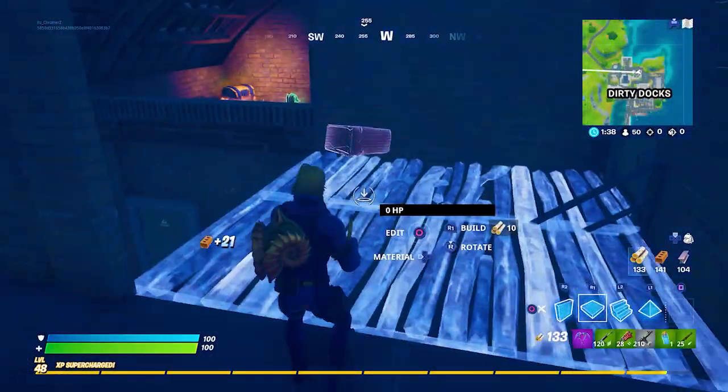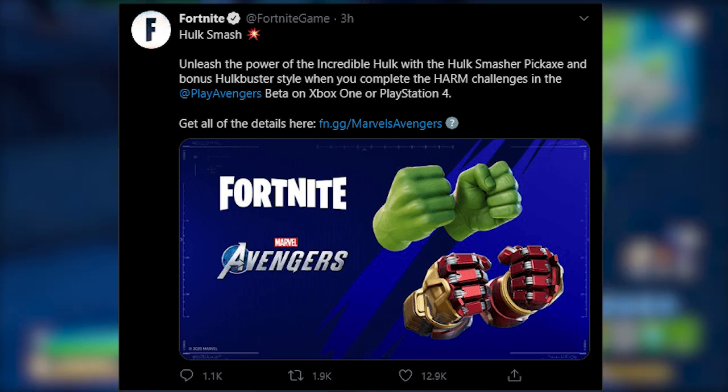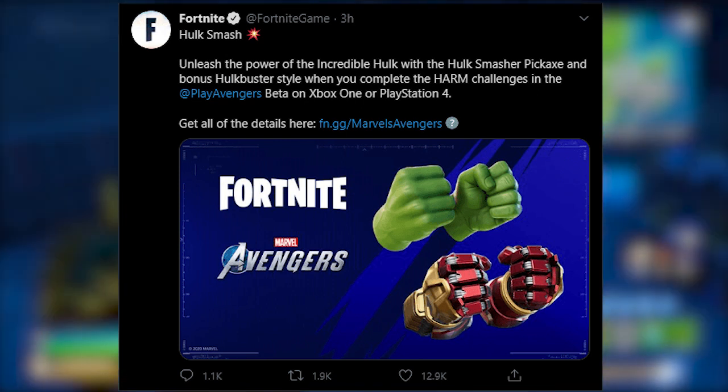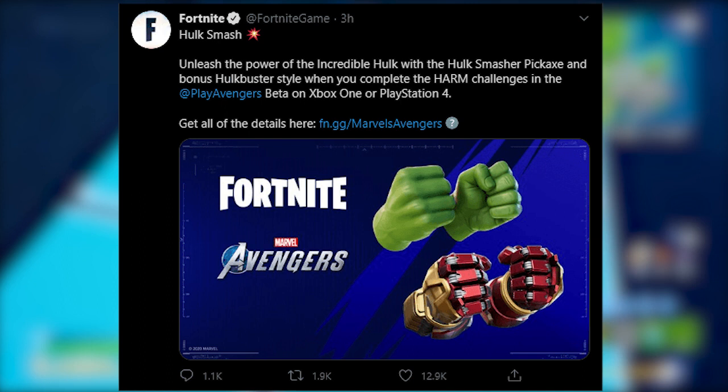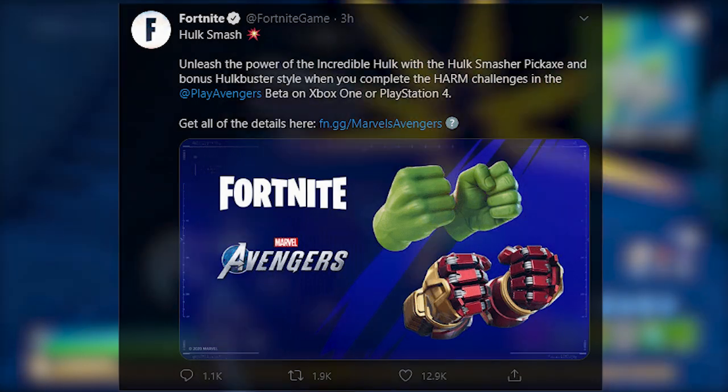Today Fortnite tweeted out a tweet which says Hulk Smash: unleash the power of the Incredible Hulk with the Hulk Smasher pickaxe and bonus Hulkbuster style when you complete the harm challenges in the AdPlay Avengers beta on Xbox One or PlayStation 4. Get all of the details here.